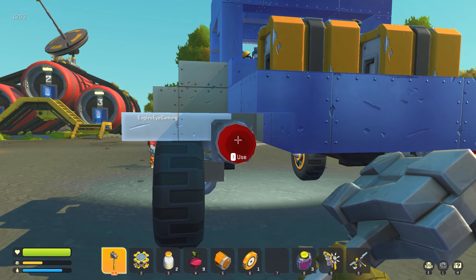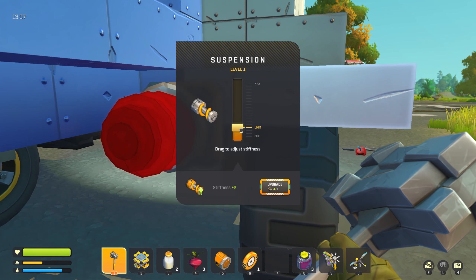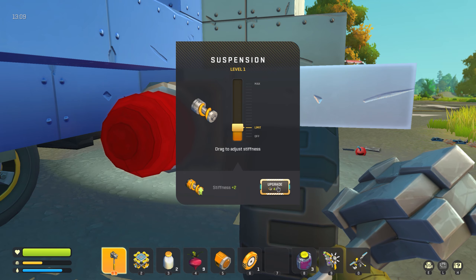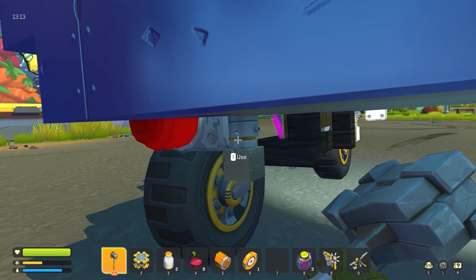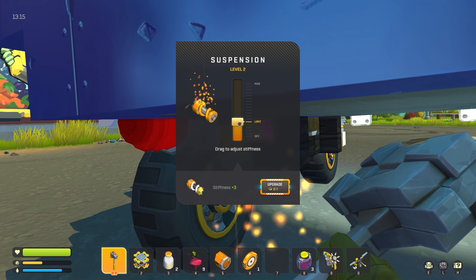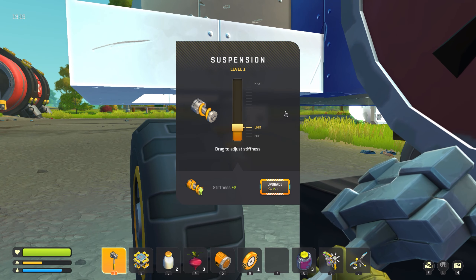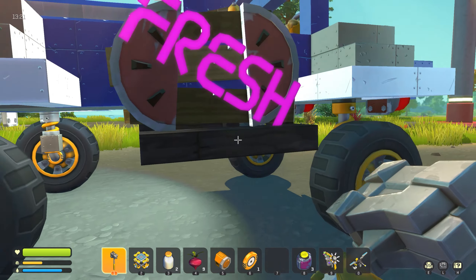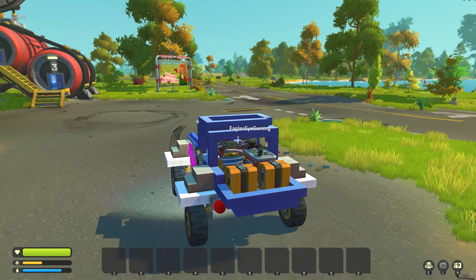We rebuilt the fresh mobile and got it looking all nice and got it sort of painted, but painting is really hard in this game because every click you make is a block of paint. So we finished that, did some upgrading, and then we decided to move from the mechanic station.